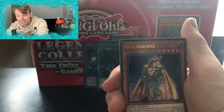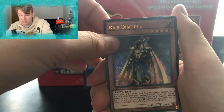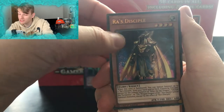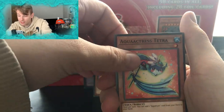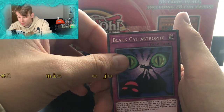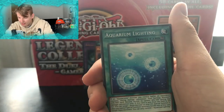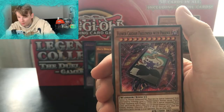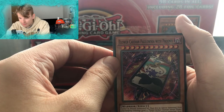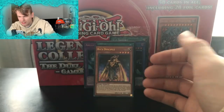We've got Ra's Disciple, which is a nice card. It can be used to help summon any of the Egyptian Gods, which is quite useful. We've got Aqua Actress Guppy, Aqua Actress Tetra — we've got two actresses, nice. Black Cat Astropath, Cyber Angel Benton — I think I've got that on Duel Links as well. Aquarium Light Tin, Special Schedule, and our final card: we've got another Flower Cardian — Paulownia with the Phoenix. I think that's different from the one last time but I'm not quite sure.